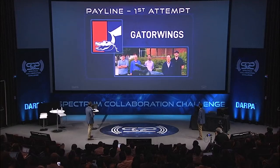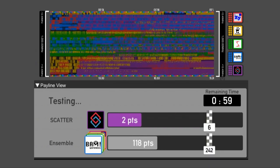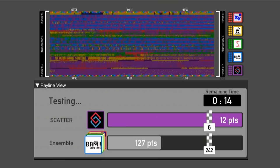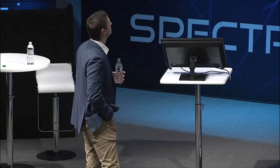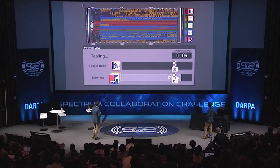Let's move on to Team Gator Wings. The ensemble seems to be struggling to get back up to the baseline score. Gator Wings is moving all over the board — that looks like chaos. Looking at Team Scatter's first attempt: they're trying to opportunistically use any gap in spectrum they can find. They've crossed their payline a couple of times, but the ensemble is incredibly steady at about 50% of where they need to be. Moving to Team Dragon Radio — Dragon doesn't seem to be scoring any points. The rest of the ensemble has accommodated Team Dragon quite well, but Dragon just can't seem to capitalize.